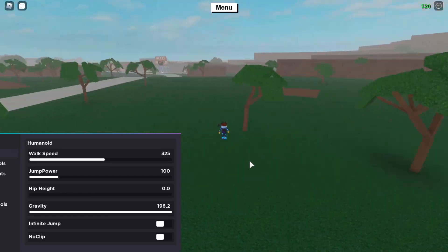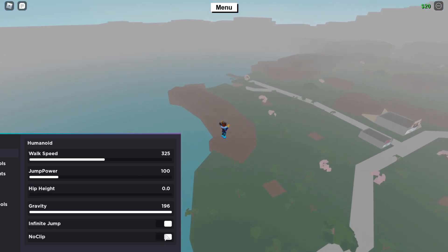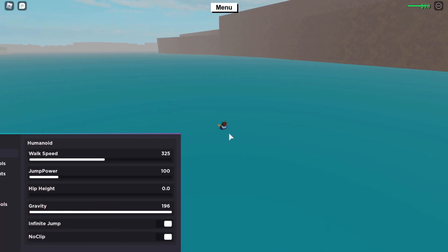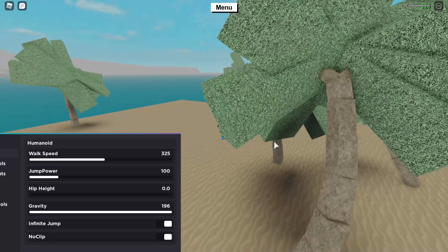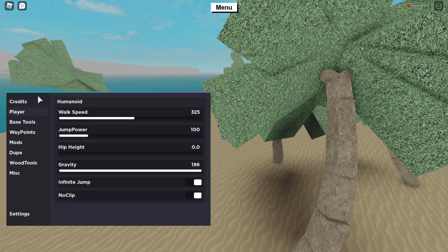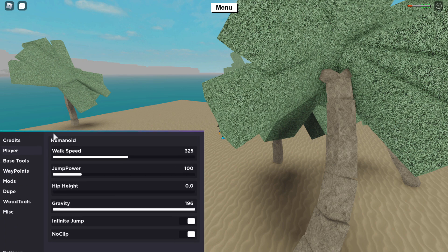Infinite jump will allow you to jump forever - you can just spam jump and keep going up, very cool. No clip will allow you to go through stuff, like walls and apparently underground as well. I tried to find fly but there's no fly in this GUI, which is strange. I don't know if this GUI is not fully developed yet, but I got DM'd by the creator asking me to review it.